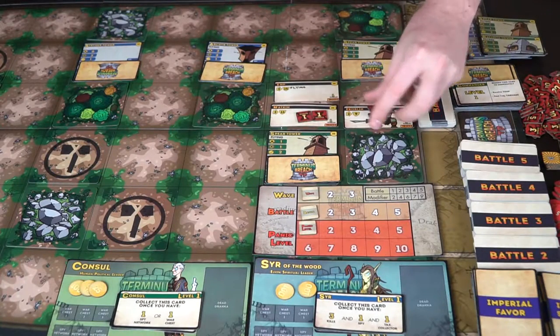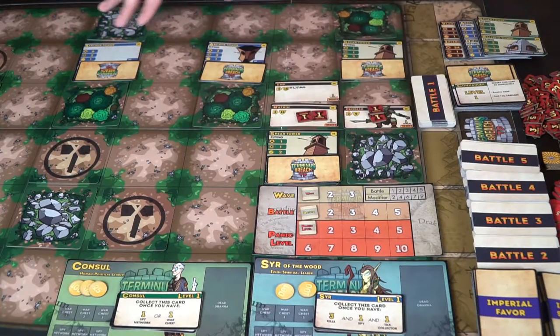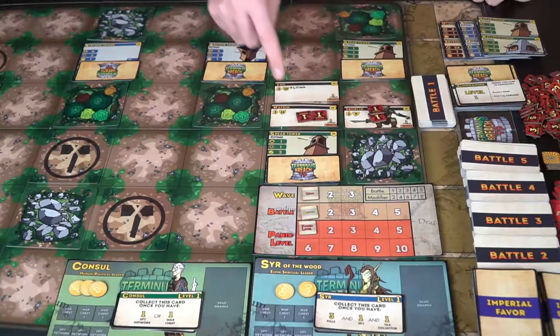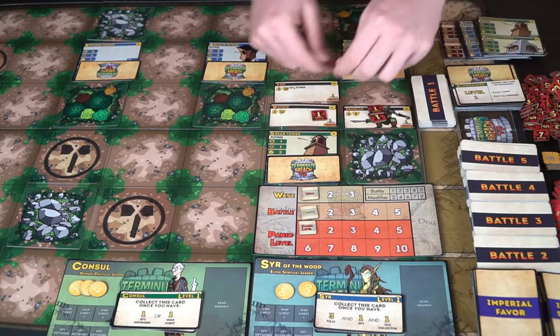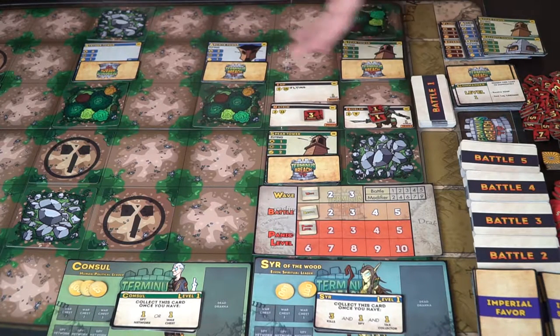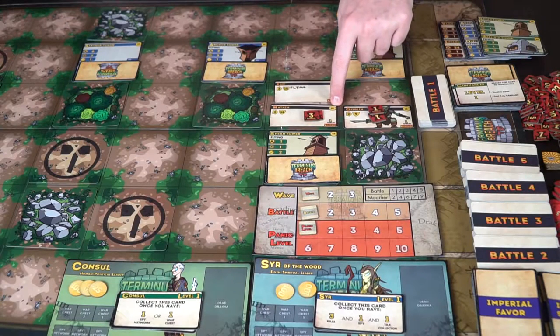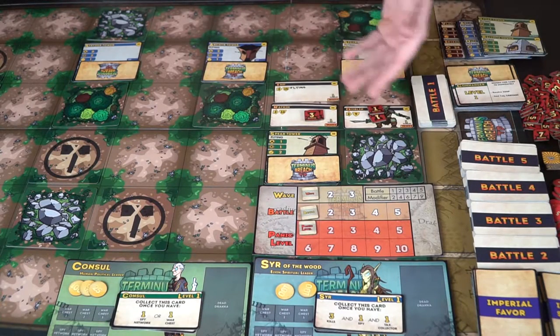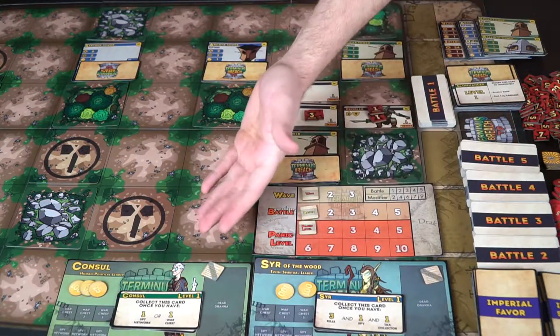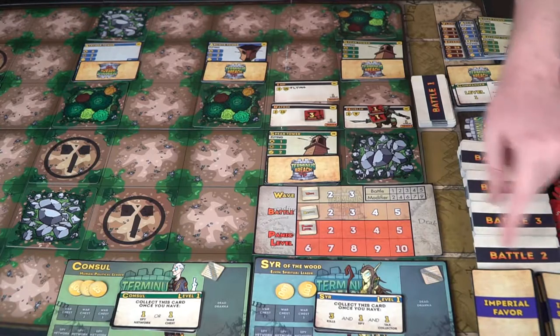The next player's tower can't reach some targets — it's too far away — but another tower with range two does two damage, hitting one target and bringing that draka to eight health. Once all damage is dealt, you go to the resolve phase: collect bounty gold if you killed a draka, or collect petitions if you didn't. Since neither player killed a unit here, both collect a petition.